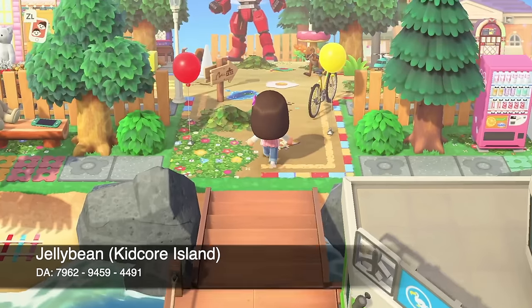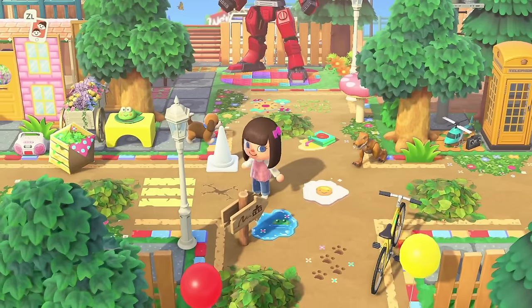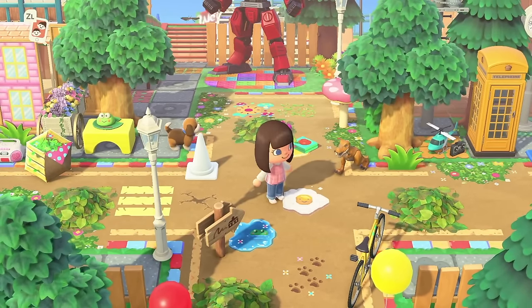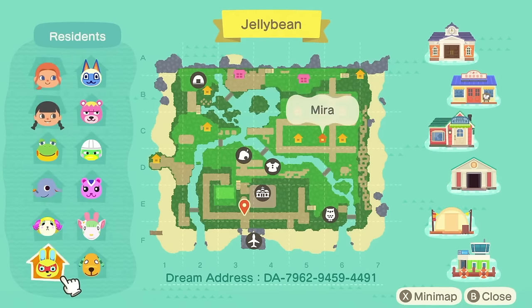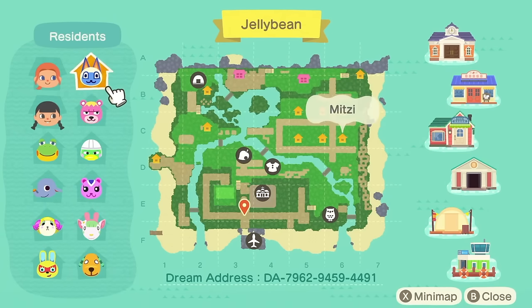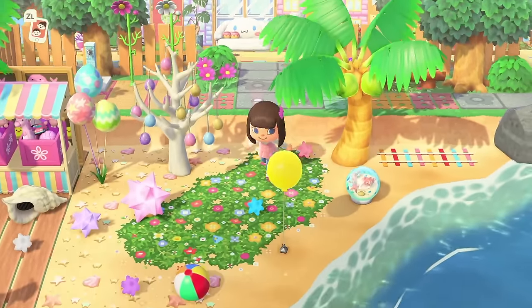At number 10 we have my first island that I built on YouTube, which is called Jellybean, and it is my Kidcore Island. This one has a special place in my heart because it was the first one I built on YouTube. Here is the map of Jellybean, with the dream address at the bottom. I have two characters on this island, plus Henry, Dizzy, Willow, Mira, Biscuit, Chelsea, Peanut, Scoot, Vladimir, and Mitzi. My favorite villager here is Mitzi — she's super cute with her little blue face. That's probably why it's so high up on the list, sitting here at number 10.